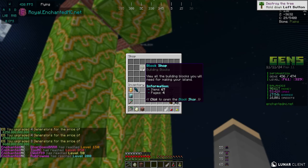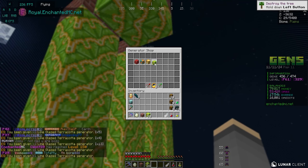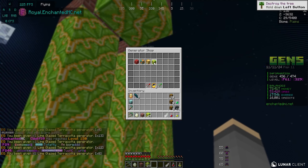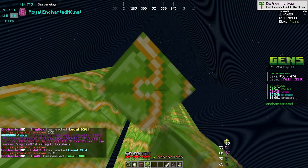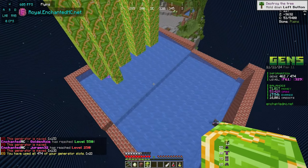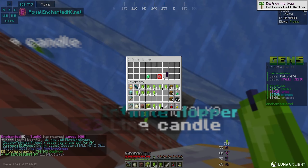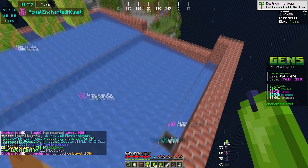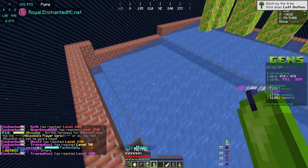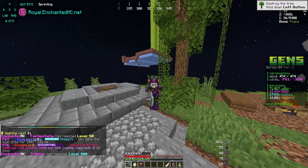I do have a couple of gen slots still available since we are prestige 61, so I'll spend the rest of our money on placing those down. Let's see how much money we are now making from this gen farm - almost 500 gens placed as a complete solo, fully maxed out. We do need to go ahead and sell this hopper because it doesn't have all the slots, and it's now going to be collecting the lime glazed terracotta. I wasn't really expecting to get a maxed out gen farm in today's video, but I will definitely take it.